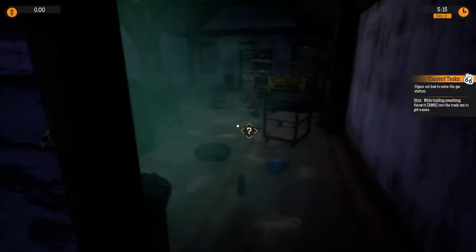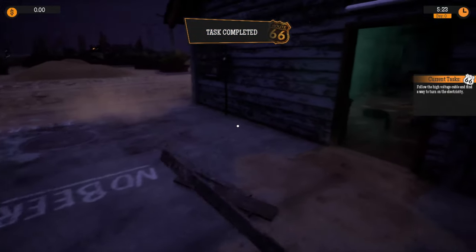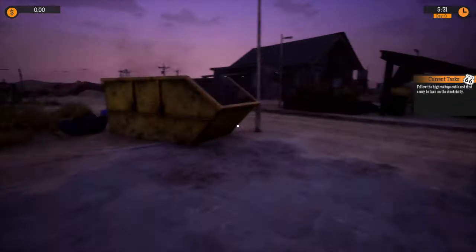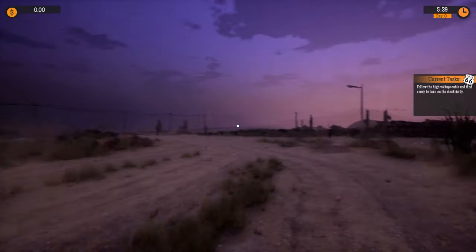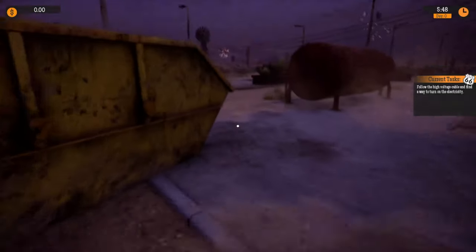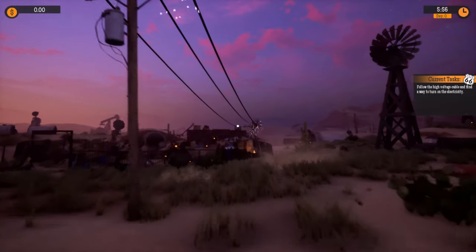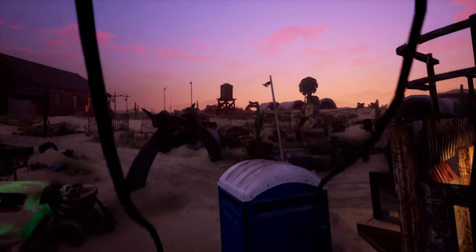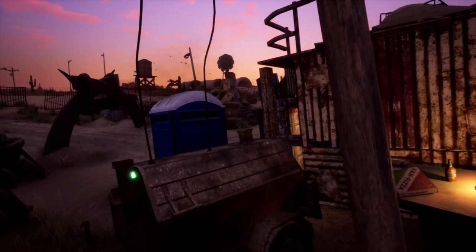Let's figure out how to enter the gas station while holding something — you can throw it. Okay, we're able to enter. Follow the high voltage cables. Let's see, which way? Not those, oh these over here. They're not letting me pick up garbage anymore. I don't know if it's a good idea to turn it on when it's sparking — I might end up burning the place down before I even get started.